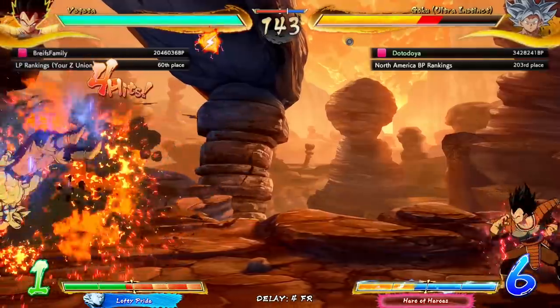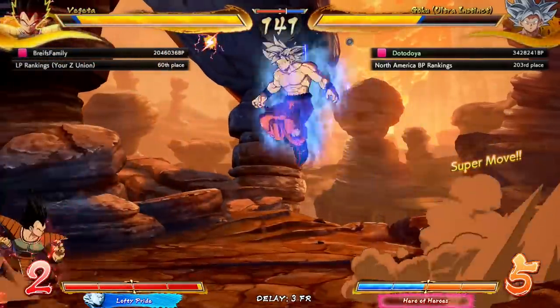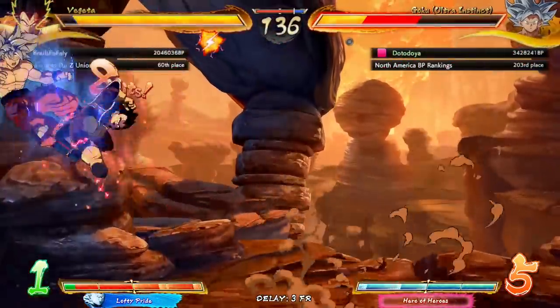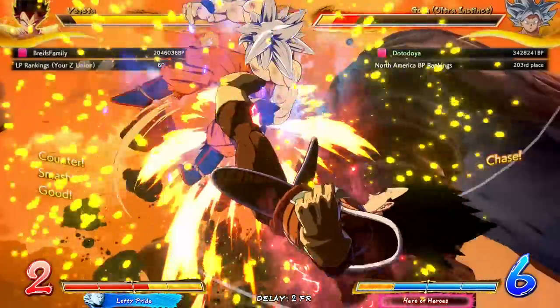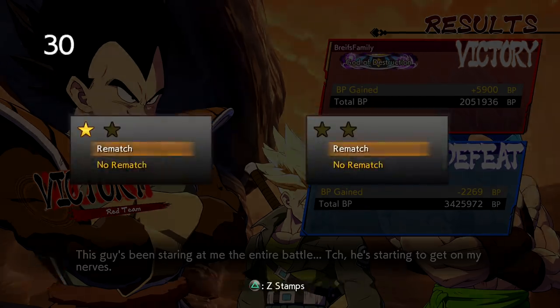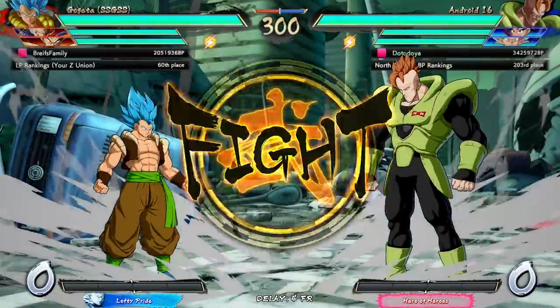2H — come on, you gotta give me that! Where are these 2H's going — I am just missing important 2H's. He outsmarted me — his IQ level is a little higher than mine, I gotta give it up. That was nice. I must not be hitting the right buttons on my controller. Breeze Family — okay, that's a pretty good name. Do we get a rematch? We do — let's go in.